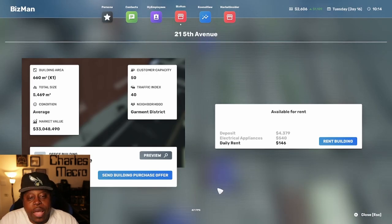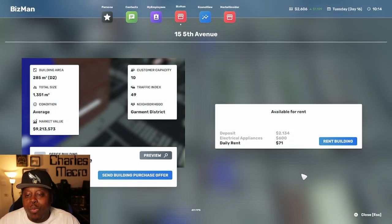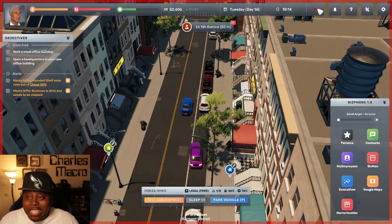This one has a customer capacity of 50 and a traffic index of 40. Since this is our headquarters, customer capacity and traffic index shouldn't really matter. The deposit is $4,300 and it's $146 per month, whereas the other one is only $71 a month with a $2,000 deposit — basically half the price. The capacity is smaller but the traffic index is still very good. Since it's not a retail store, that shouldn't matter. This is our first one and we want to minimize cost, so let's go open it up.